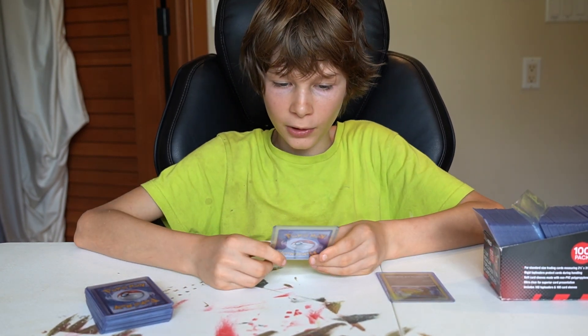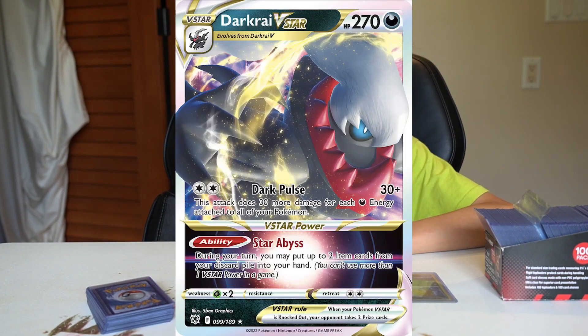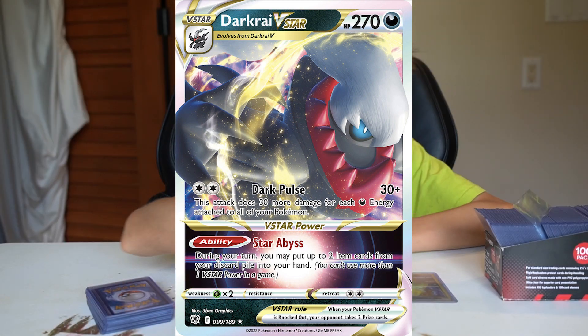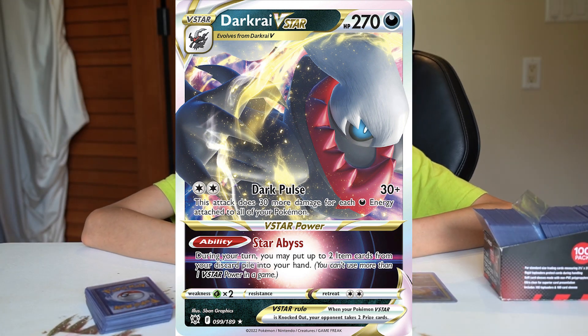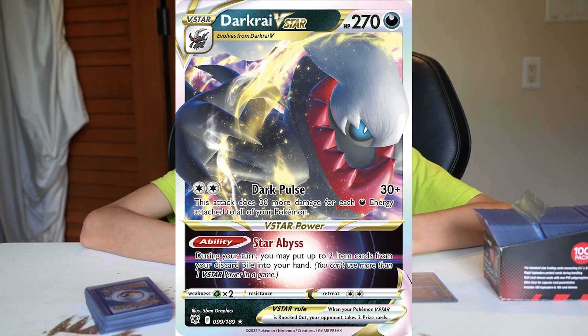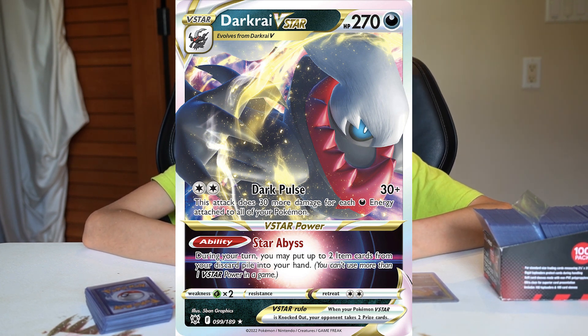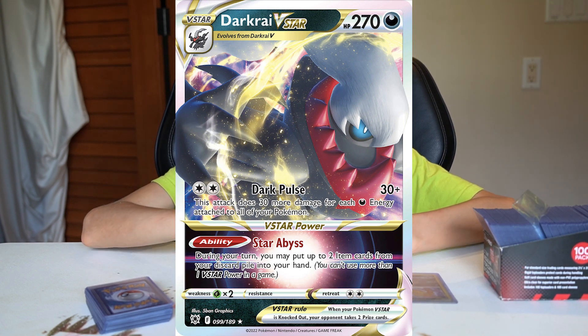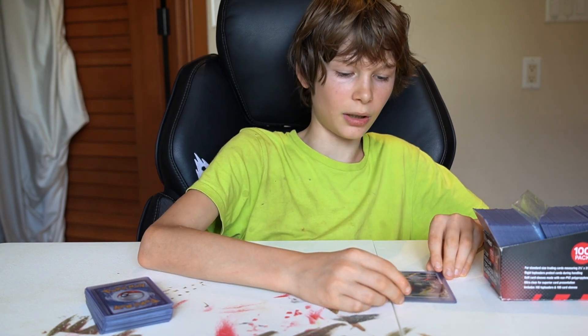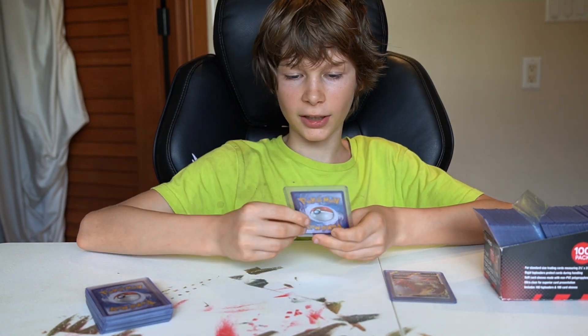Here's my second least favorite: Darkrai V-Star. It's pretty cool but not that good. It has two colorless energy for 30 plus — Dark Pulse does 30 more damage for each dark energy attached to all of your Pokemon. The ability lets you, during your turn, put up to two item cards from your discard pile into your hand, but you can't use it more than once in a game. So it's not that good, but the art is pretty good.